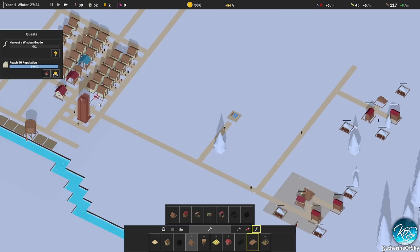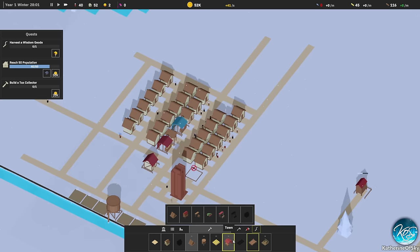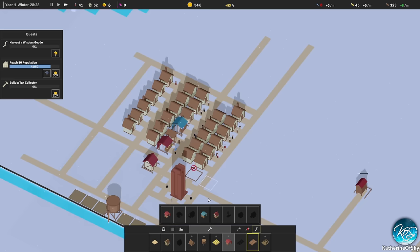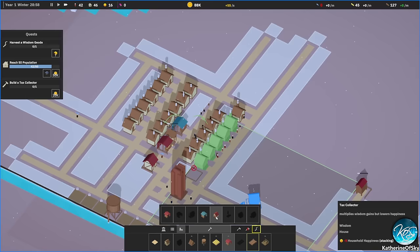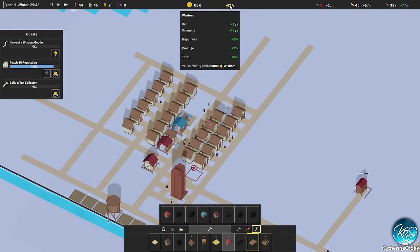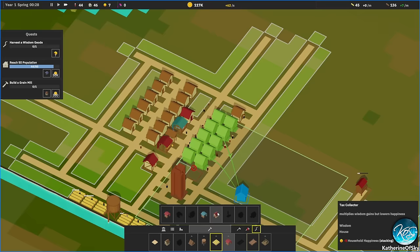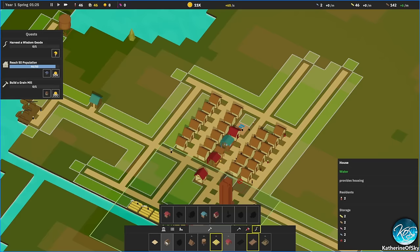There we go — we have positive happiness now and citizens will arrive in a few seconds. But our income is severely crippled — we really need another lumberjack and more foresters. Tax collector unlocked! Let's get a few in here. The tax collector gives us plus 24 wisdom, which is pretty nice. Windmill unlocked as well! I don't know how many tax collectors we can add before people get very unhappy.